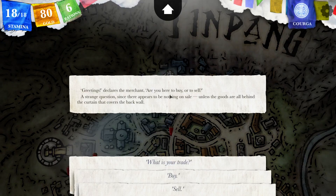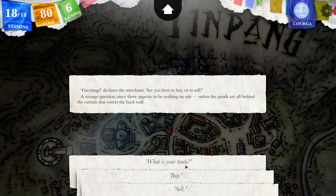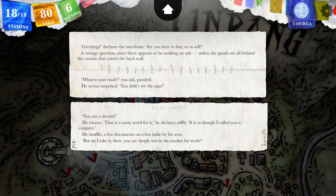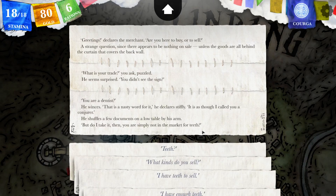Greetings, declares the merchant. Are you here to buy or to sell? A strange question, since there appears to be nothing on sale unless the goods are all behind the curtain that covers the back wall. So what's your trade? You ask, puzzled. He seems surprised — you didn't see the sign? Are you a dentist? He winces. That is a nasty word for it, he declares stiffly. It is as though I called you a conjurer. But I do take it then — you are simply not in the market for teeth?